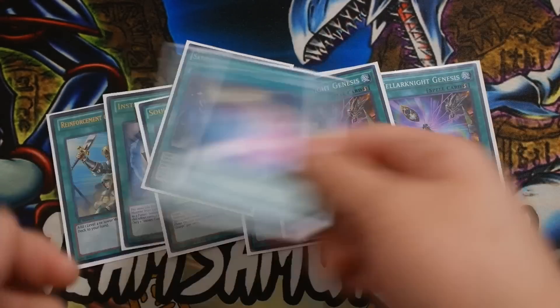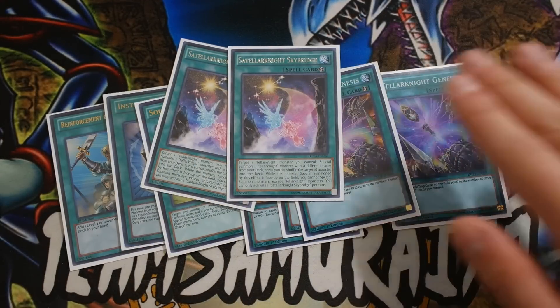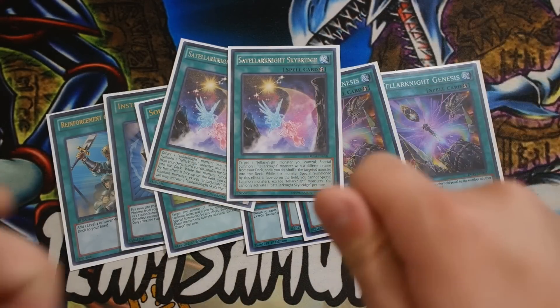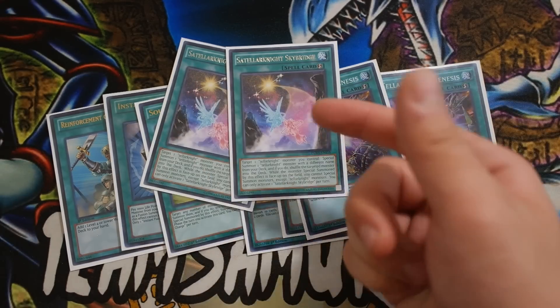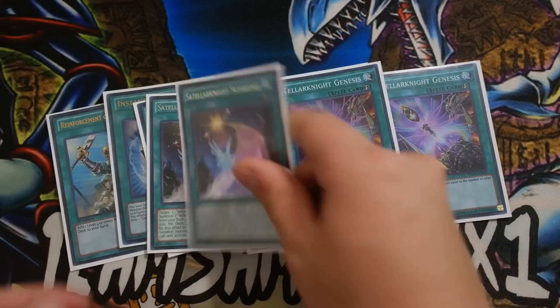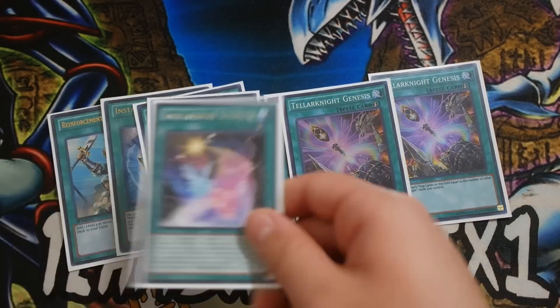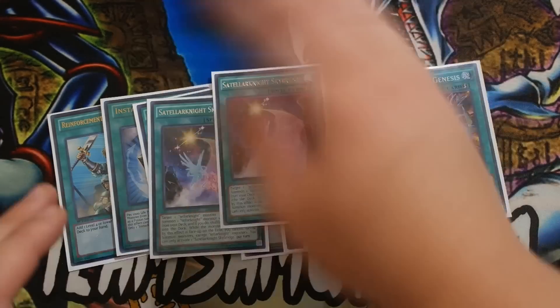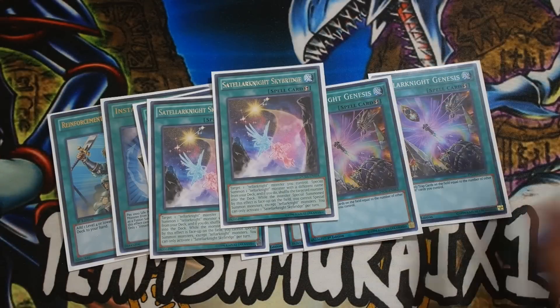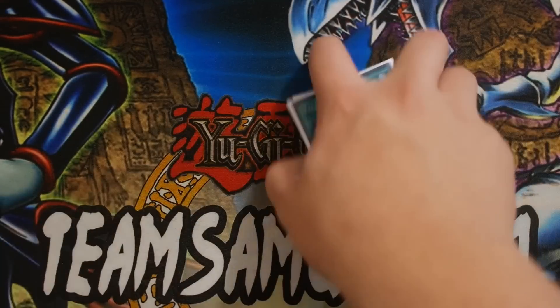What you can do is summon Unukali, Unukali dumps Deneb, then you activate Skybridge. Skybridge returns Unukali and brings out Altair. Altair will bring out Deneb, and then you can overlay for a Batlamius and go first turn Triver, which is pretty cool. Skybridge is a really good card overall. This card helps dodge cards like Floodgate Trap Hole, Bottomless Trap Hole as well, and also helps dodge trap cards like Quaking. If your opponent is attacking your Teller Knight monster, you can activate Skybridge, return it and special summon another monster in defense. That way you can dodge Bottomless, Quaking, Mirror Force, Floodgate Trap Hole, and things like that. It also helps you dodge D.D. Crow as well.